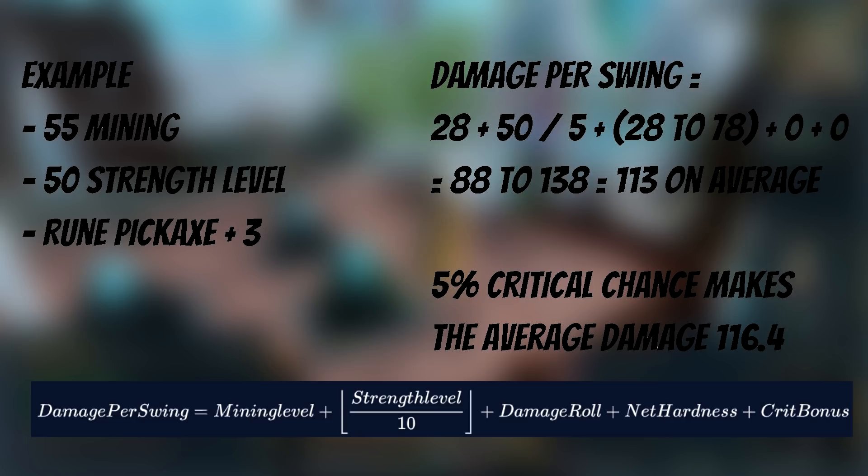The whole damage formula is best shown in an example. We are mining a level 50 rune rock, we are level 55 mining and 50 strength, and we are using a rune pickaxe plus 3 which has a damage roll between 28 and 78. Substituting everything into the formula, we get 55 plus 5 plus 28 to 78 plus 0 for hardness, plus 0 ignoring crit chances, which is 88 to 138 damage per non-critical swing, or 113 on average.